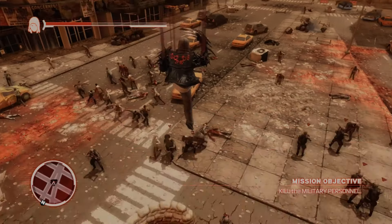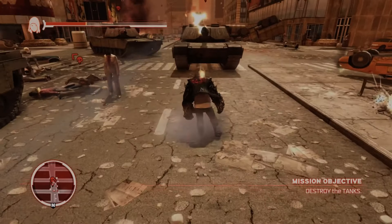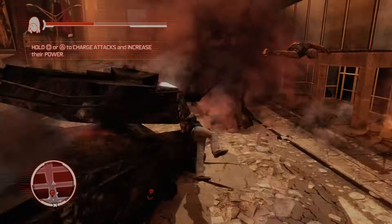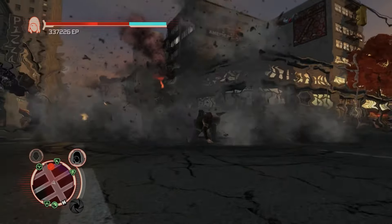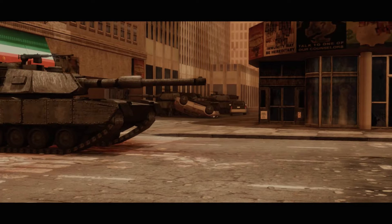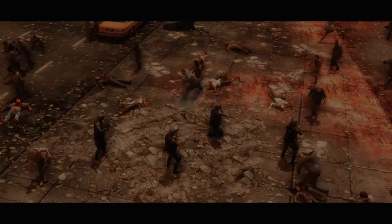The gameplay in Prototype is where it's at. You can run up skyscrapers, glide through the air, and smash through anything that stands in your way. The city is your playground, and you've got an insane arsenal of powers to play with. If you want to rip through enemies with giant claws, go for it. Prefer smashing tanks with your massive fists, you can do that too. The combat is brutal and satisfying, letting you unleash your inner beast. One of the coolest features is the ability to consume people and take on their appearance and memories. This adds a strategic layer to the mayhem, letting you infiltrate enemy bases and gather intel while looking like an innocent bystander. It's a blast figuring out how to use your powers to cause maximum chaos.